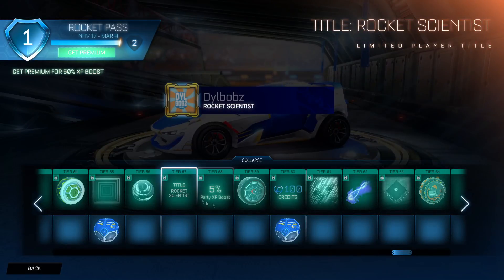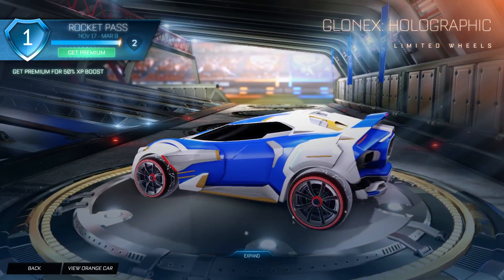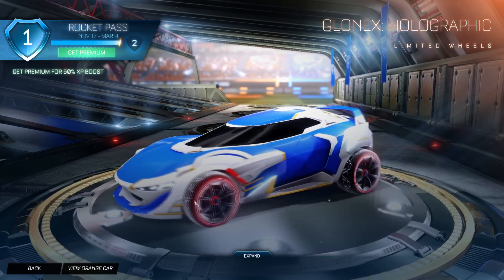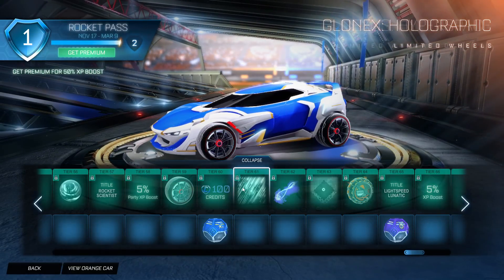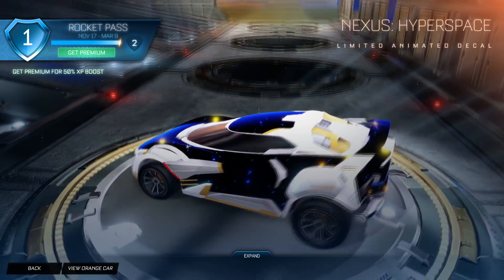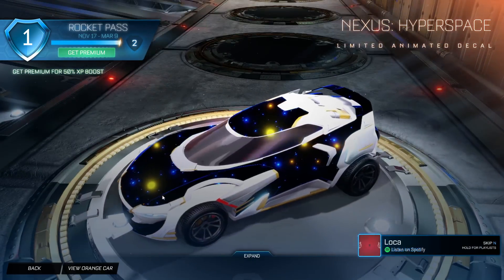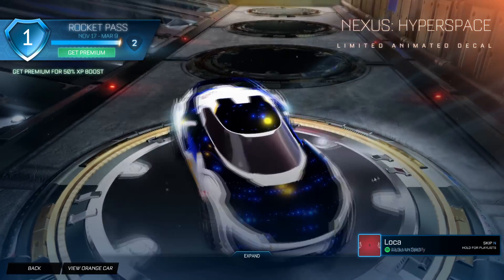Then we have Rocket Scientist. And then we have Glonex holographic wheels, which are cool - the light goes off and on in the middle section. Pretty nice looking, and if you change the colors I'm sure it changes all of them including the trim. Then we have Nexus Hyperspace. That's awesome - and actually this decal, as you boost, it turns like in Star Wars when they go into hyperspeed and all the stars turn into big lines. Yeah, it does that. This is actually a really awesome decal.